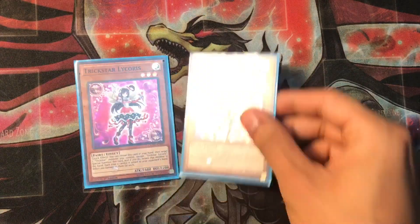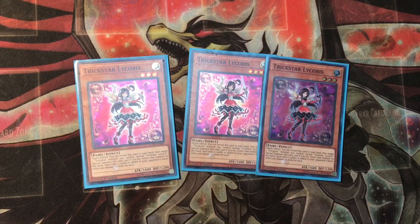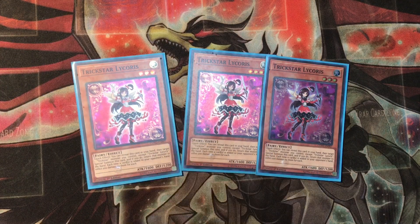She also burns your opponent for every Spell and Trap card that they activate. I'm running 3 Lycras. She pretty much burns your opponent whenever they draw a card or add a card to the hand, whether it be from the field or the graveyard. She can also bounce your Trickstar Monsters on your opponent's turn when they attack a Trickstar Monster, but it does reset the attack so they can attack all Lycras.